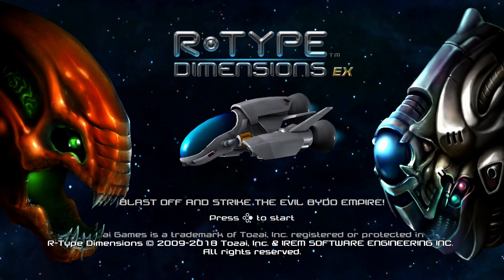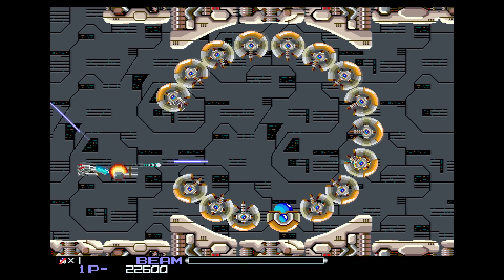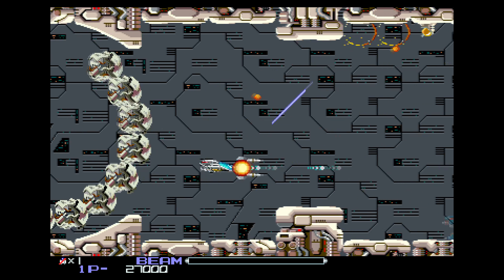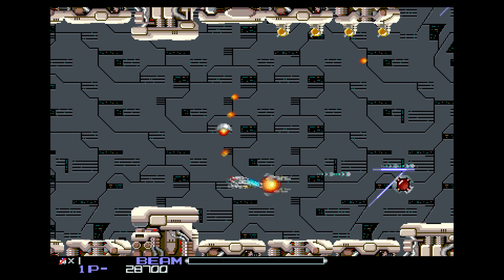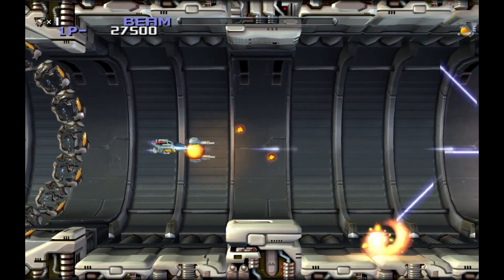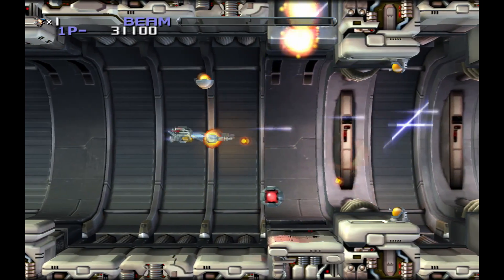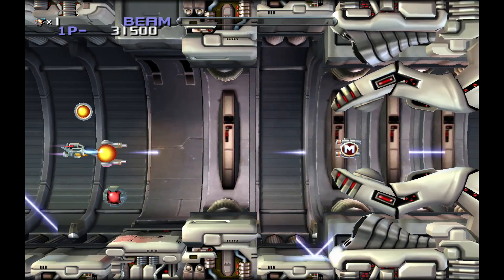One of the most classic shoot-em-ups ever is R-Type, and R-Type Dimensions includes the first two games in the series. This was a really good addition to the Switch, and something I have found myself playing on the go quite often. I really like the fact that you can play these two in their original 2D forms for an authentic retro feel, or play them in their shiny new polygonal presentations. You can choose unlimited continues to have the entire game open to you, as well as choose the stages you want to play as you open them up. I really like this package, and there is even a demo of it on Nintendo's eShop. Give it a go if you like a good shoot-em-up.